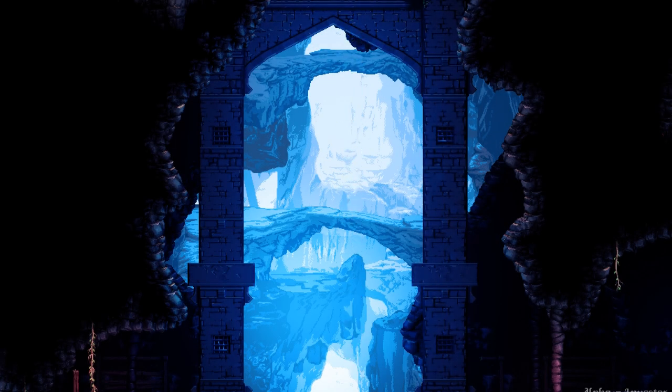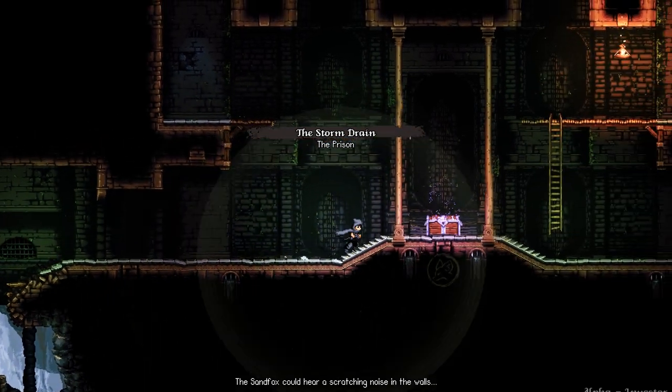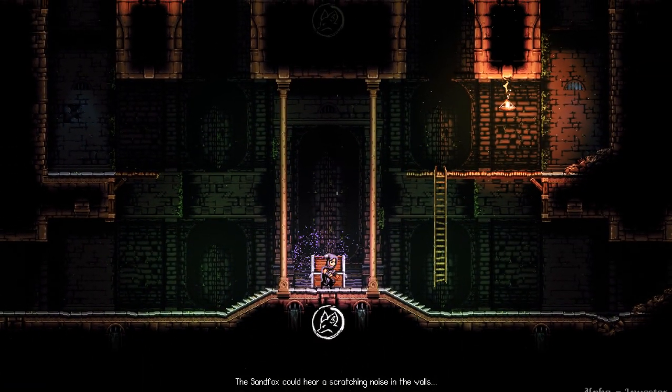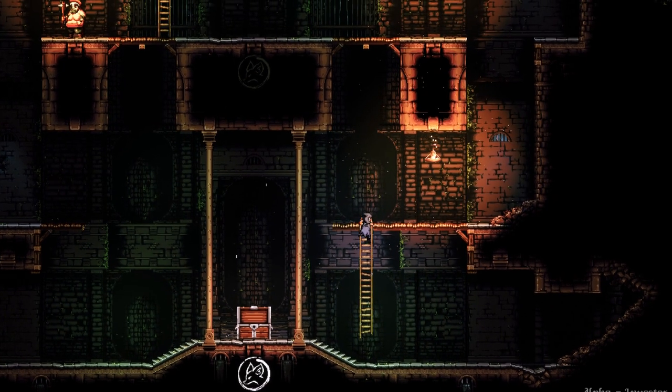Hello everyone, and welcome to something a little bit different for this week's video. Today I'd like to take a closer look at just one feature of our game: the classic Metroidvania unlock loop. What is it? How do you build one? And why is it so important?